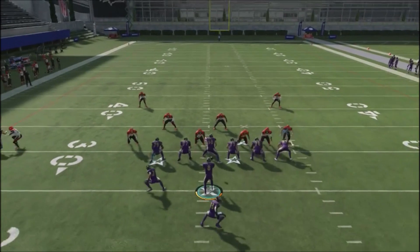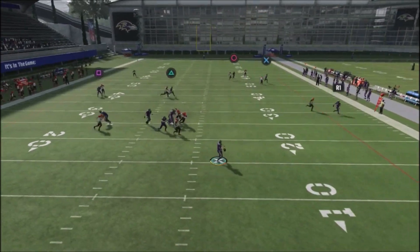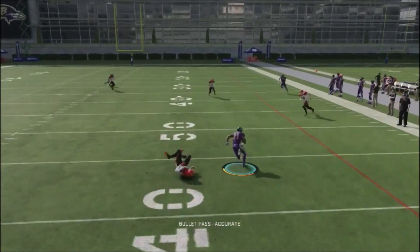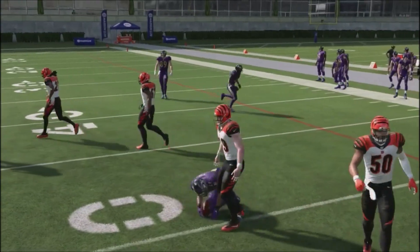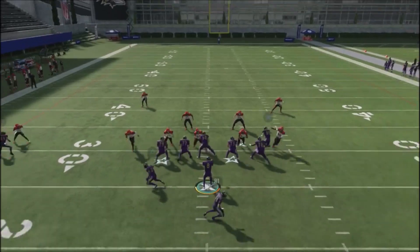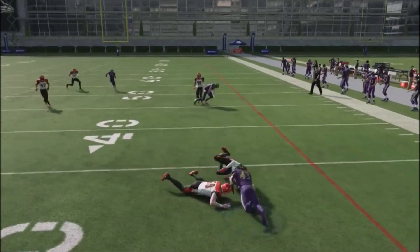On the opposite side, you've got the underneath route, and you've also got a trailing route by the fullback against man coverage. If the flat isn't open, you can drop it down to the underneath route by the running back and pick up some pretty easy yards.